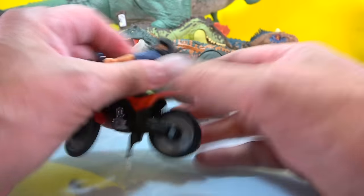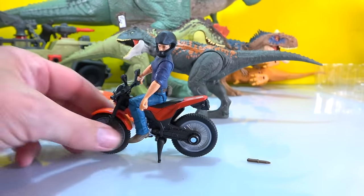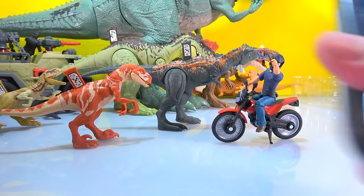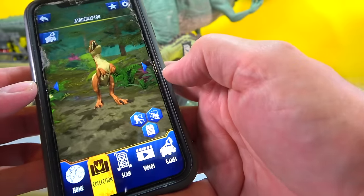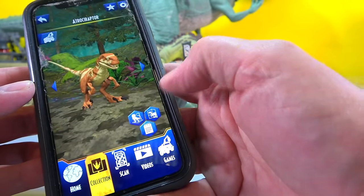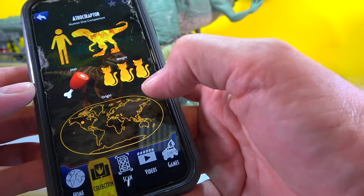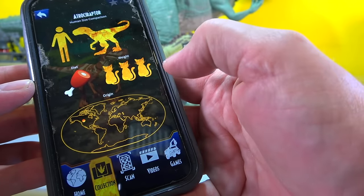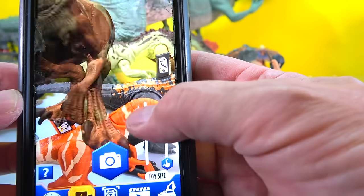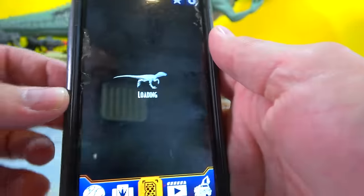You always gotta wear a helmet when you ride a motorcycle - you'd have to be crazy not to. Pretty cool little set! Let's scan the DNA - Atrocyraptor, let's learn about him. He's about the size of a Velociraptor and comes from North America, somewhere like Oregon or Washington. He's a carnivore too - very similar to a Velociraptor.